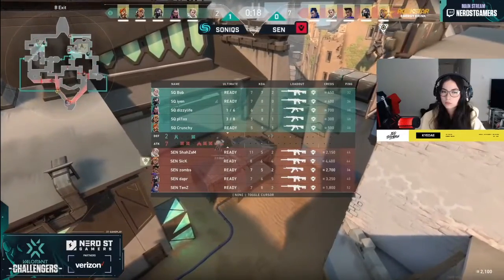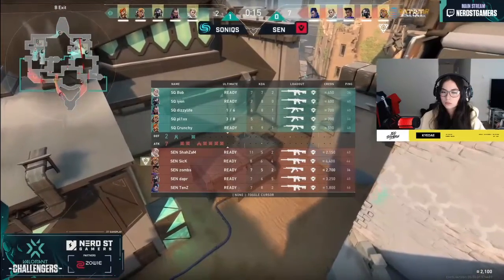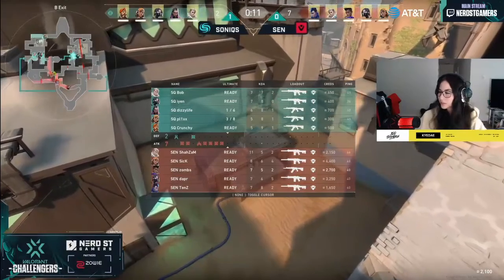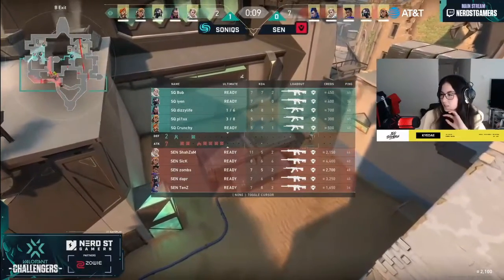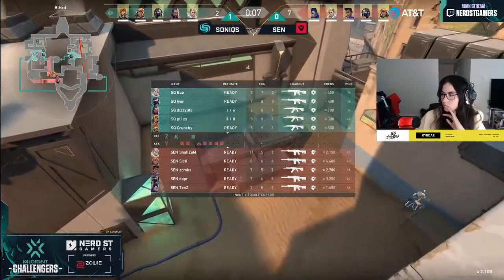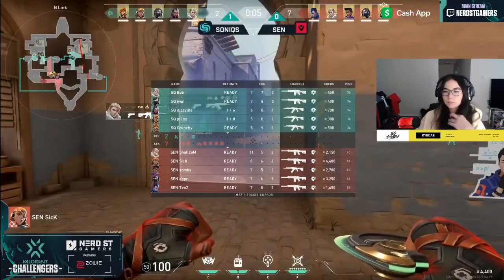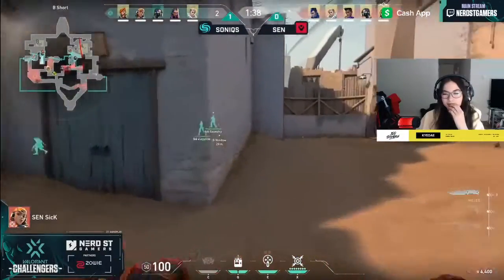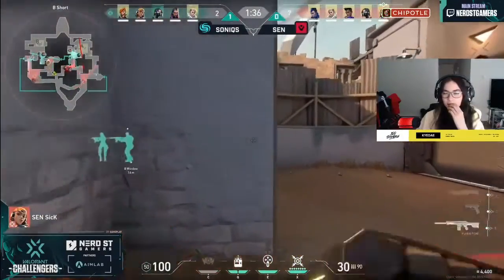Another round here, Sully. Look at the ult tiers on Sentinels — all five lined up. TenZ has been good especially when using his ultimate for reconnaissance. Now you have the opportunity to use the owl drone and Dimensional Drift to get info into this B-site. Sick is going to do again his same setup into hookah — boombah — and then the nade to force and put players in their place.